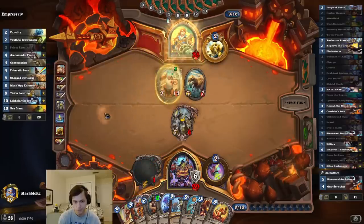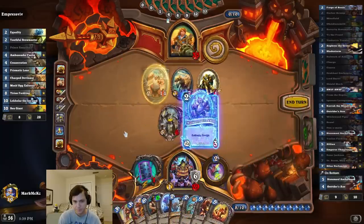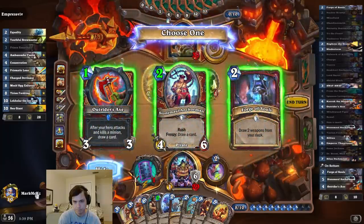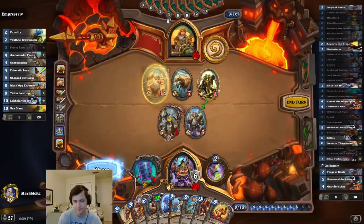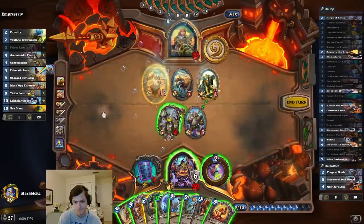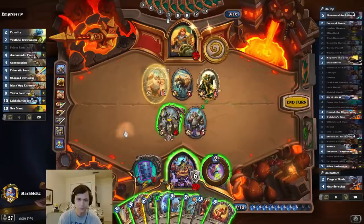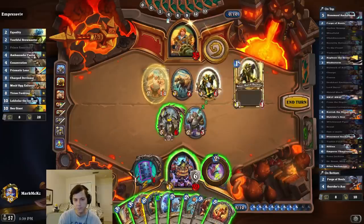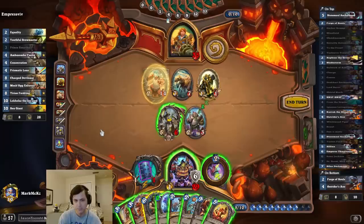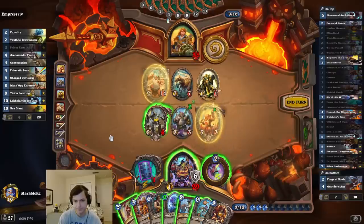It has to be Frontlines, right? It's gots to be. What do I take? I mean, that will draw this anyway. It's like, how much value am I going to get off this? Maybe I'll just take the pirate then. Let's take the pirate. It's kind of rough. It could also ping the 1-1. Is it ever worth it? I'm going to play this. I'm going to ping the 1-1.